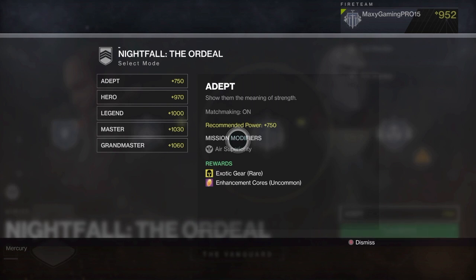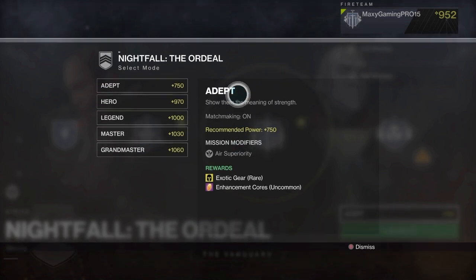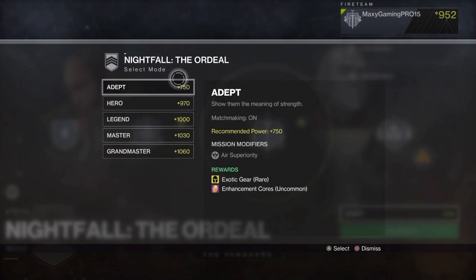If you want to farm, don't stay at Adept — it's just the beginners' one. As you can see, it only has one mission modifier, and the rewards include exotic gear, but it's rare to get it. It also has enhancement cores, which are uncommon, but they don't really help you that much.